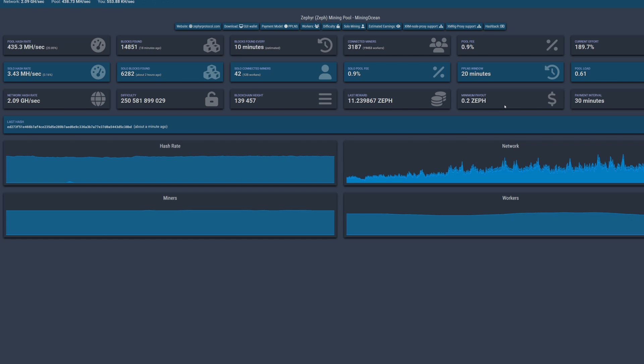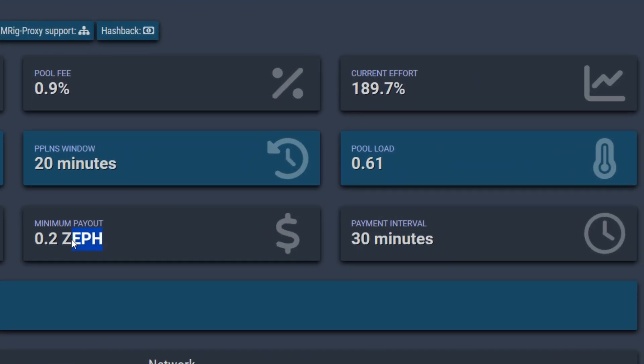Most miners prefer PPLNS, which is what Mining Ocean uses. This is today's sponsor — thank you very much, Mining Ocean. The minimum payment is 0.2 Zeph, so depending on your hash rate it could take a couple hours to a couple days. You cannot change it, but you will be paid out every 0.2 Zeph every 30 minutes once you hit that minimum.